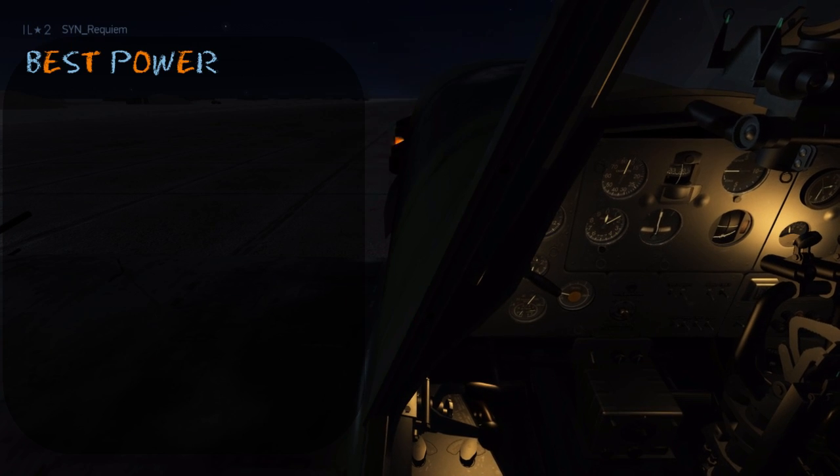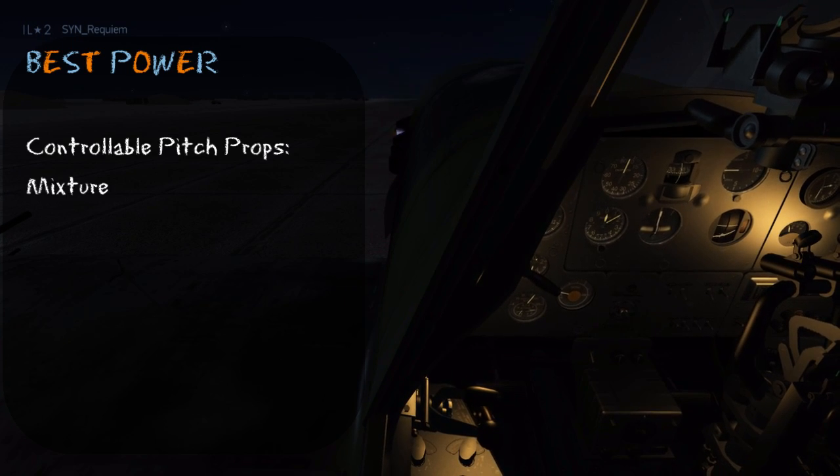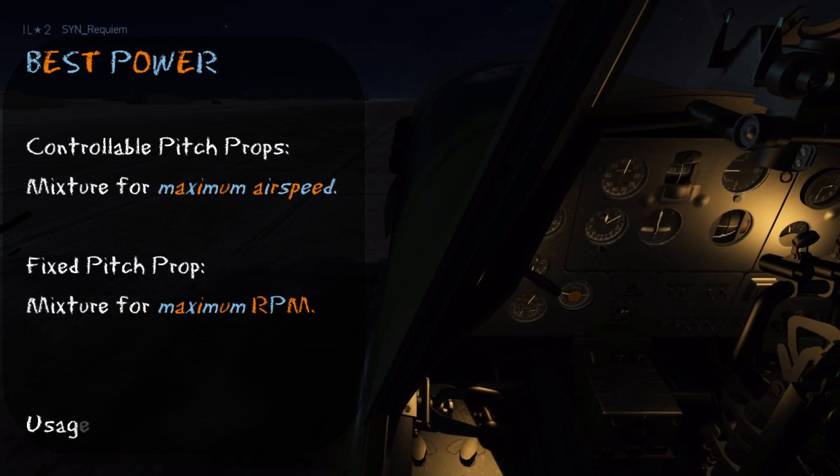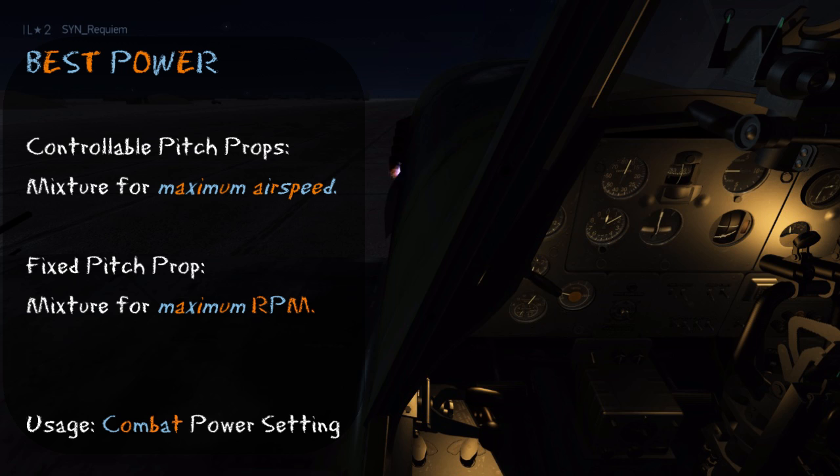By leaning it out further, we'll see the best power setting. If you have a controllable pitch, you set the mixture so you get maximum airspeed, and for fixed pitch, you set it to get maximum RPM. As you can see, it has an orange and blue flame, and this setting is best used for combat.